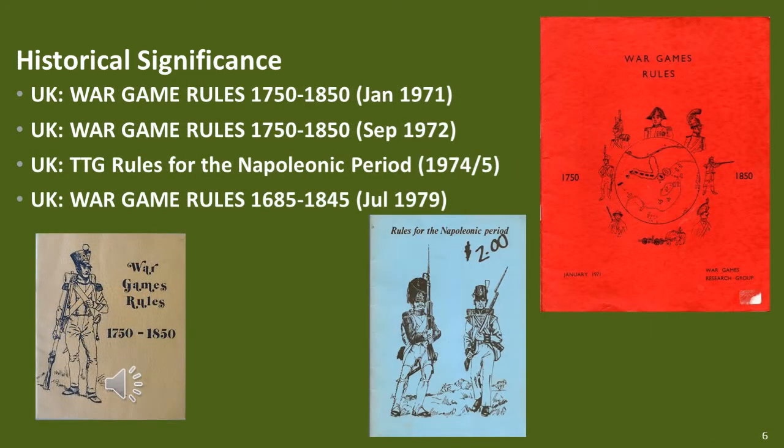WRG's first set of Napoleonic rules came in January 1971, was about 20 pages in length, used a simultaneous sequence of play, and was based on the WRG ancient set of rules. Using a figure scale of 1 in 15 and 30 seconds per game turn — or 15 minutes including delays — it used simultaneous movement and orders. The rules are available to download today. The second edition of the ancient rules came out in December 1971, so the Napoleonic rules may have been closer to that, but the basic details already mentioned would not have changed.